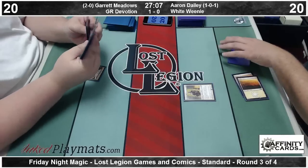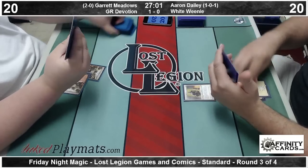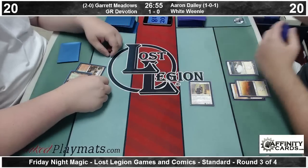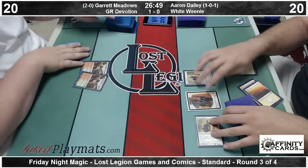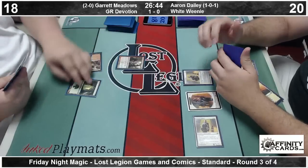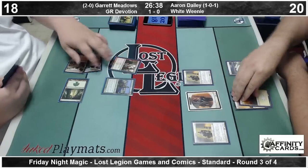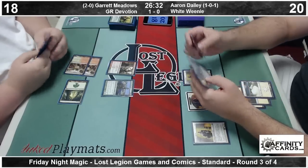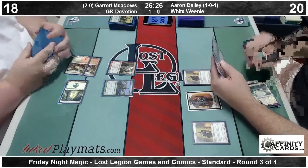We're underway. Aaron Daly and his White Weenie deck trying to crack back to even here against the Green Devotion deck of Garrett Meadows. He's going to turn-two Precinct Captain — that's going to get in and make him a token. Garrett's stumbling with no mana dork on turn one or two, allowing Aaron to get him down to eighteen. There's a Burning Tree chaining that into what's probably a Courser of Kruphix. So put the brakes on pretty quickly. Aaron now has two Precinct Captains and a Soldier token.